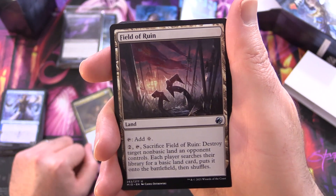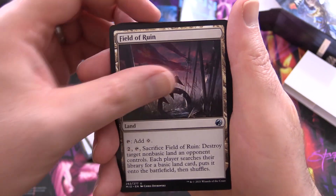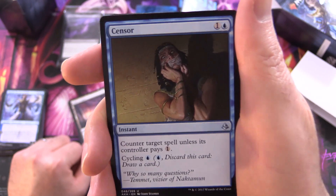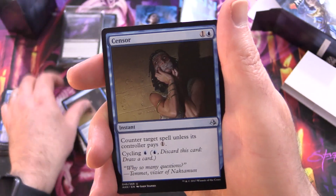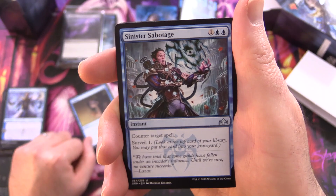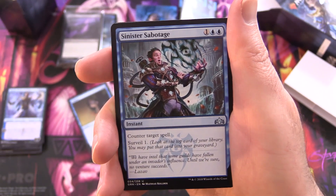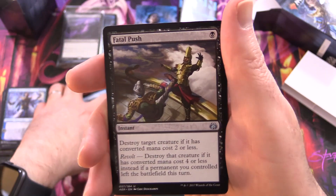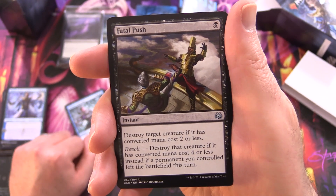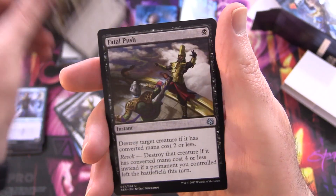Field of Ruin is a land that taps for colorless, and for two taps you can sacrifice it to destroy target non-basic land an opponent controls; each player then searches for a basic land and puts it onto the battlefield. Four of those. Censor is an Instant for two — counter target spell unless its controller pays one, and you can cycle it for a blue for card draw if it's a dead card in hand. Three of Sinister Sabotage — Instant for three, counter target spell, then surveil one, meaning look at the top card of your library and optionally put it into your graveyard. Fatal Push is an Instant for a single black — destroy target creature with converted mana cost two or less, or four or less if revolt is active. A complete playset of those.